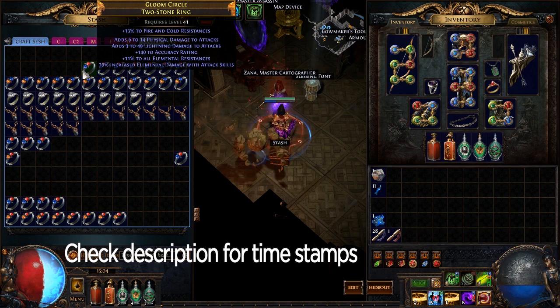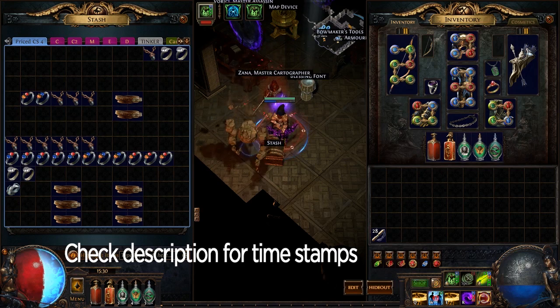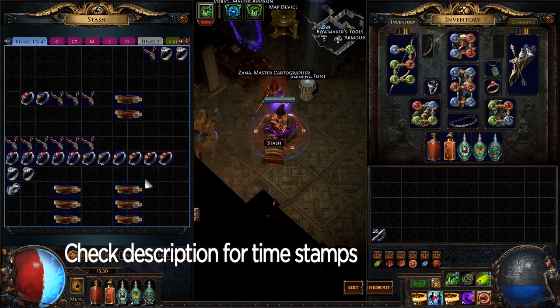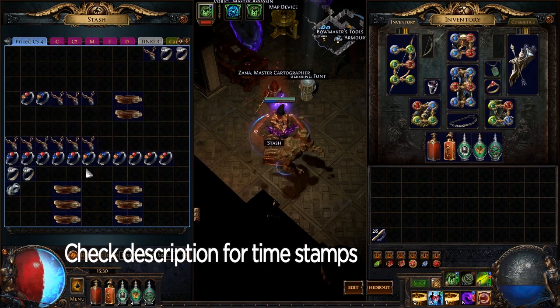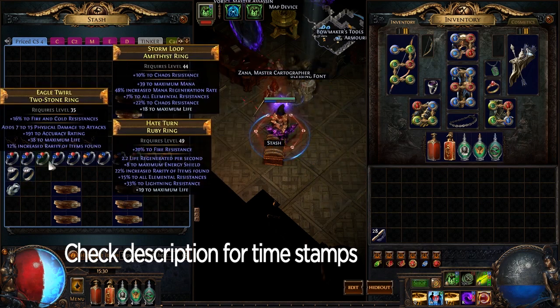I don't know how much we can sell this for — you've got to think: why would someone spend, say, two exalts on this when they could probably get something comparable or far better for two exalts? So it has to be priced aggressively for someone to buy it. I've gone through and checked everything and priced it out. It was about a 20 chaos investment, and as long as everything sells I'll make back what I put in. I have a couple of items that will definitely recoup my investment. All these items down here are in the one to five chaos range. I'm not going to price them — someone will message me and I'll ask them to offer.